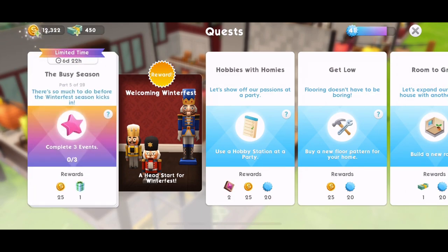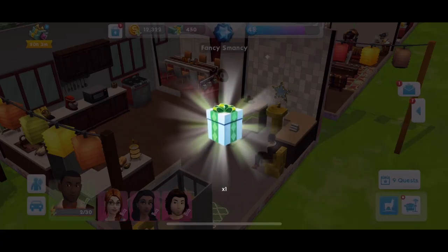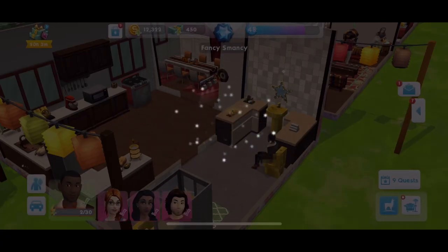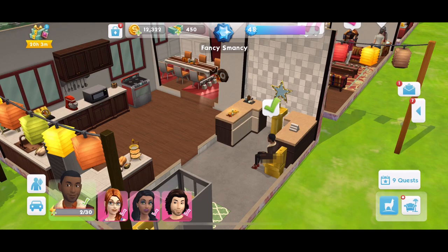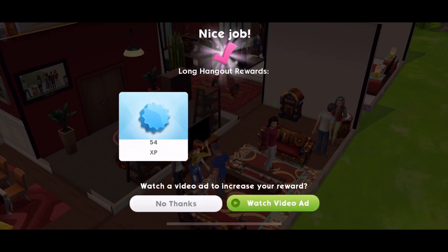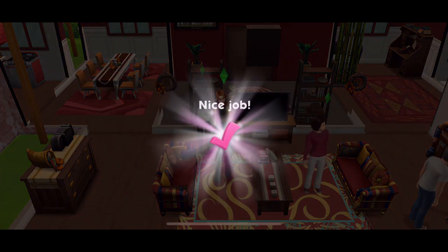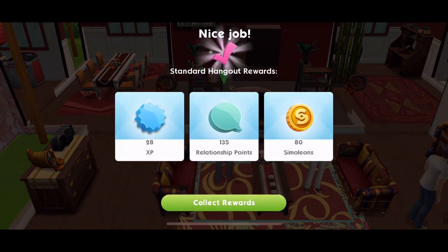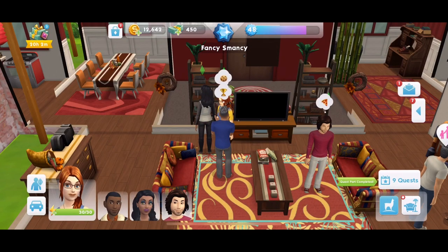Now Part 5: there's so much to do before the Winterfest season kicks in. Complete three events - these can be any events: career, hobby, or relationship. Let's collect our present - we got blue. We did a long hangout, a standard hangout, and another standard hangout. Obviously if you're trying to do that as quickly as you can, you can just do quick events - you don't have to do standard or long ones. That is quest part done.